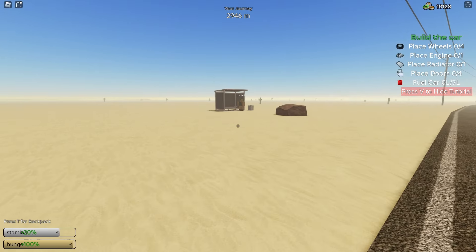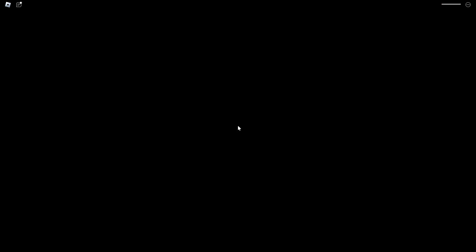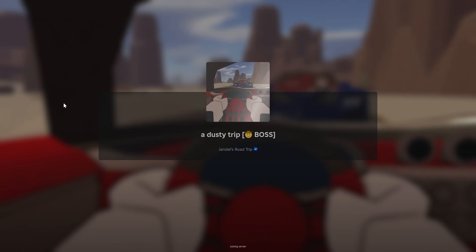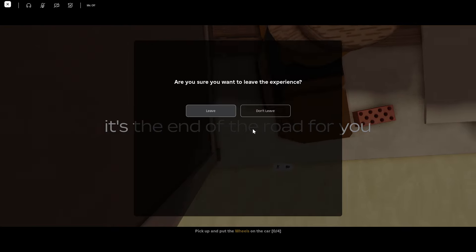Now let's see if it works if you die. Let's go over to this mutant right here and quickly die. Right once we die, we're going to go ahead and rejoin. We're going to have them quickly kill us — and there we go, he just killed us. We're going to quickly leave and now rejoin the game and see if we're still dead or if we're now alive. We went ahead and rejoined and I think we were alive for like half a second — I'm not too sure. Let's try it again.